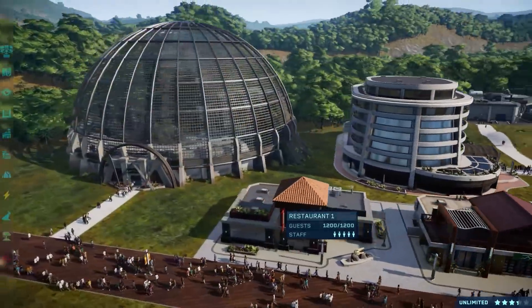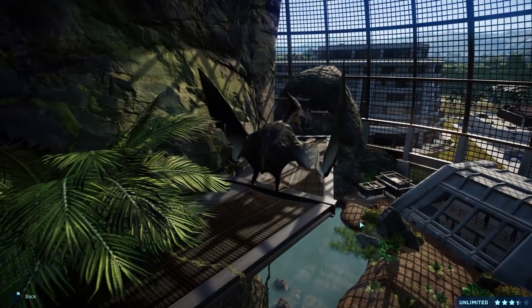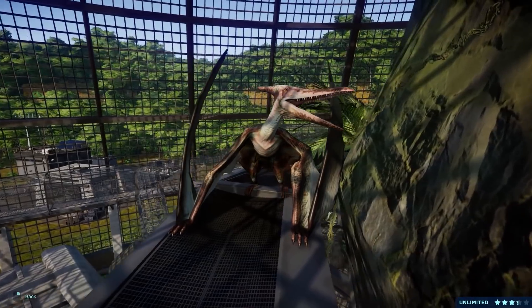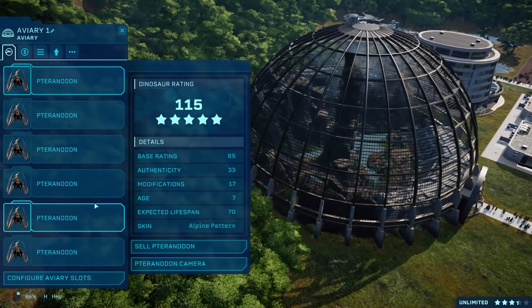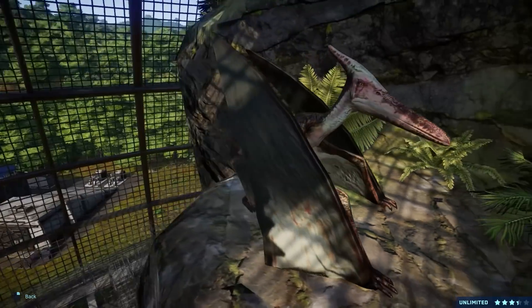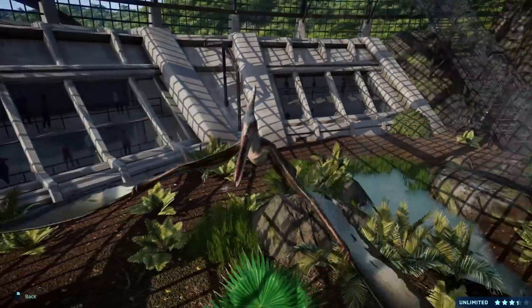Number 2: Full integration of aquatic and flying creatures. The Pteranodon was a big step forward and showed that Frontier can implement flying creatures in a way that's absolutely appropriate for Evolution. These creatures are fundamentally part of Jurassic Park lore at this point, and it would be a shame not to see them built in as a feature. That means aviaries of different sizes and aquatic pools of different sizes, maybe with customisation in terms of lighting, environments, and colouring. Just give us variety in the creatures we can populate them with and people will be pretty happy.